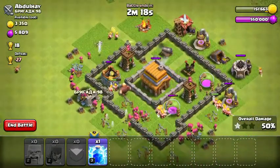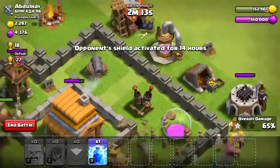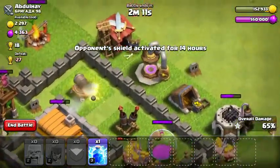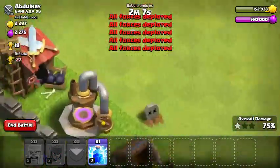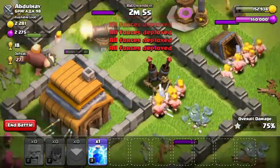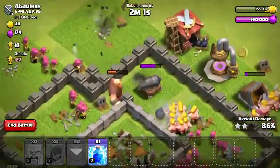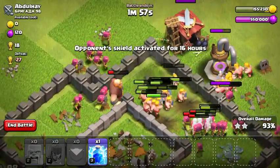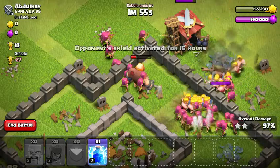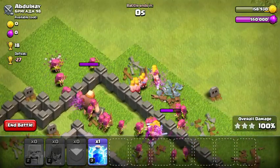That's surely going to be the three star - wraps already. The thing is you don't really want to attack from that top side right there where that elixir collector and gold mine is, because the air defense is there and it distracts the giants even though none of my troops are air troops. Got two bombs there that's going to kill quite a lot of the archers, which is a bit unfortunate. But that wraps up a three star for me.